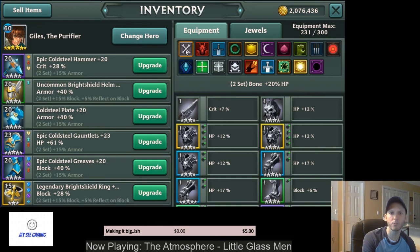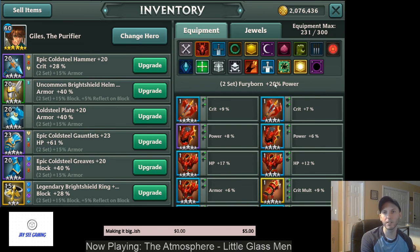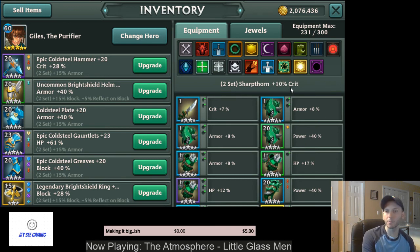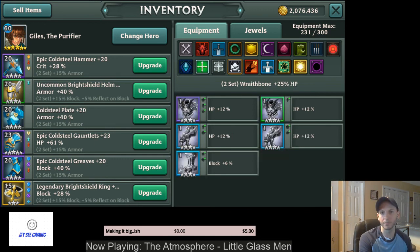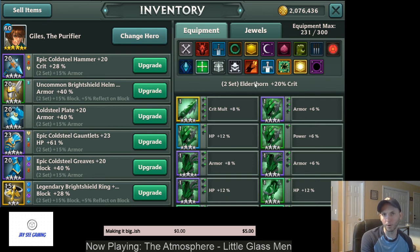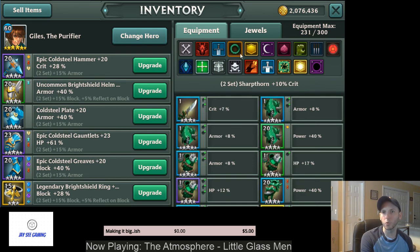The first ones are pretty easy. There's Bone that gives you HP percent, Fury that gives you Power percent, Cold Steel that gives you Armor percent, and Sharp Thorn gives you 10% — just a straight stat increase. And there are also empowered versions of those, like a tier 2 sort of thing: Wraithbone, Dragon Fury, Ice Steel, and Elder Thorn. They give the same stats but twice the benefit.